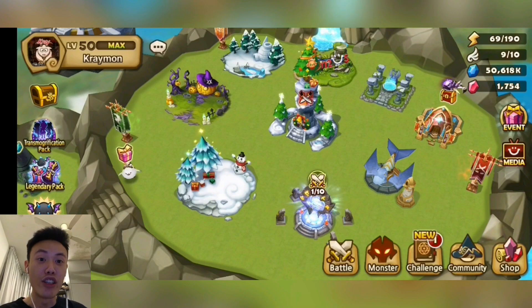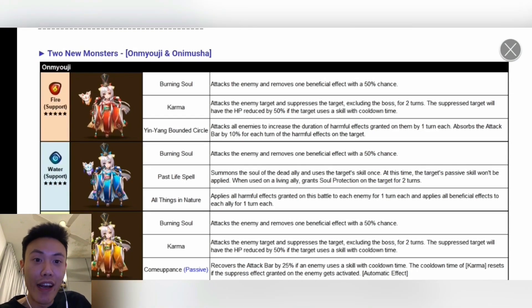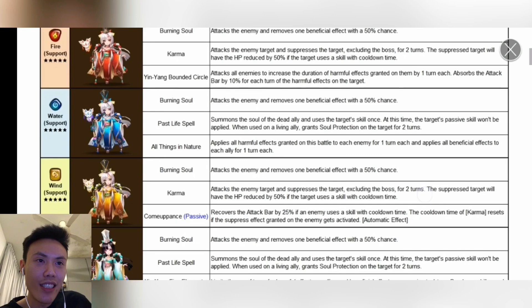Let's continue talking about the new monsters. We'll be talking in depth about the skill sets that both of these monsters have. The Omnugia first — it's a 5-star unit so it's gonna be pretty hard to get. For the Fire one, it's called Tomo after she awakens. All the first skills are the same: Burning Soul attacks the enemy and removes one beneficial effect with a 50% chance. The second skill, Karma, is very unique — you target somebody, and if that target wants to use a skill, they will be sacrificing 50% of their health. This is very strong in Siege Offense, pairing it up with a Molong or even an Icares Arnold.